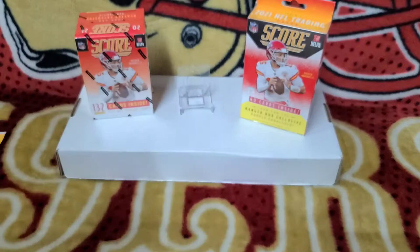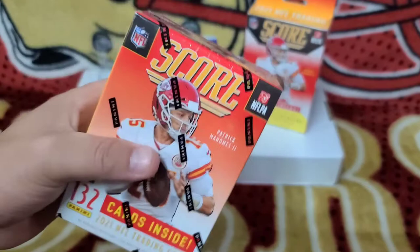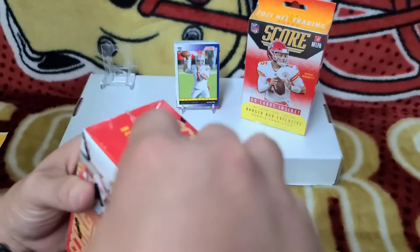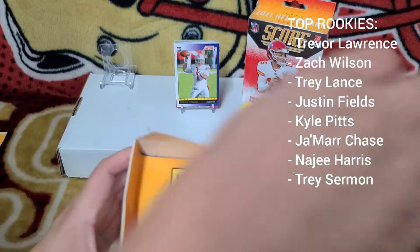Boom, putting Justin Fields in the front, and now we'll go with the blaster. This thing is loaded — it's heavy, like a rock. Let's see if we can get in here and find some autos or a relic. Trey Lance is probably the most popular card right now, number one guy. Any kind of parallel or auto is good, so let's see if we can find anything.